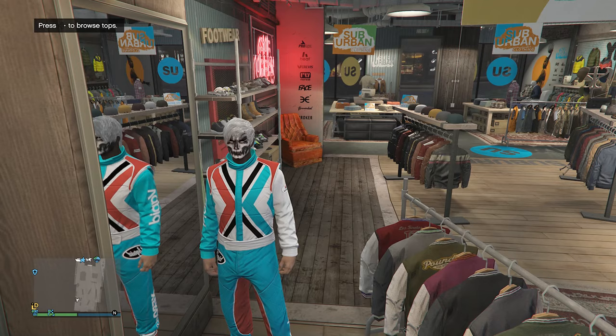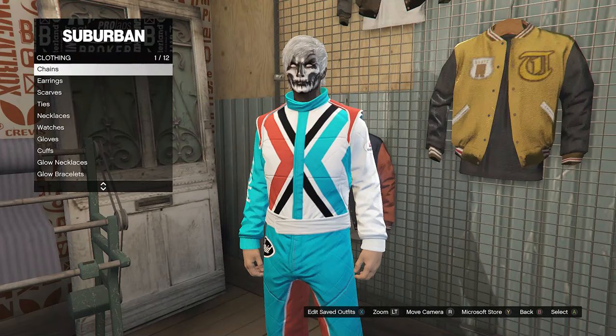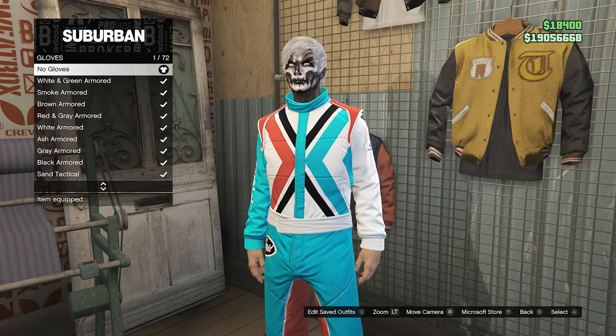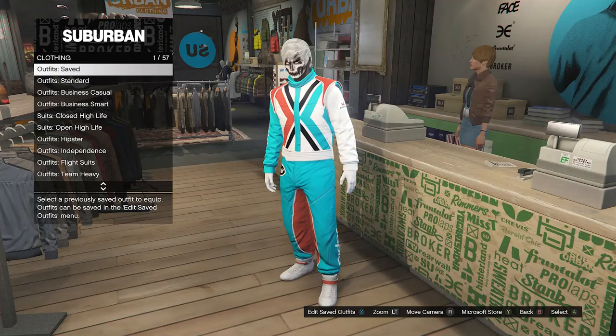When you make it to a clothing store, the only thing you will need is in the accessories section. Go down to gloves on slot seven and scroll down until you find the white cotton gloves. After you've equipped the white cotton gloves, that's all you need, so back out and go up to the front counter. At the front counter, hit edit saved outfits and save this outfit on any slot that you want.